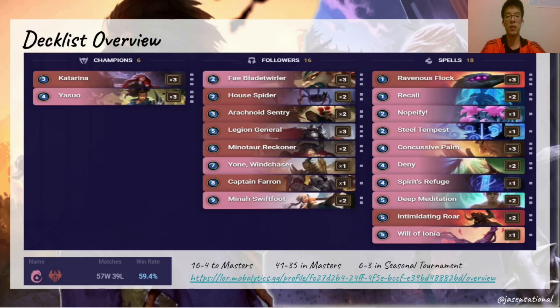I'll quickly touch on why Recall is a two-of and why it's so good in this deck. Not only can Recall bounce your stun cards like Arachnoid Sentry, Mina Swiftfoot, and Concussive Palm to be replayed and act as a second stun, they can also be used very cheaply to save a key unit like Yasuo, Katarina, or Legion General. In addition, Recall also helps you progress your Yasuo level-up, which can sometimes be really important.